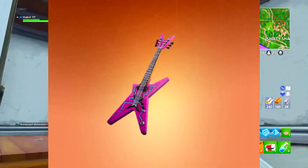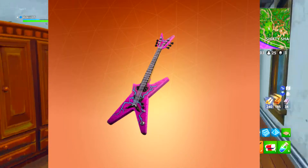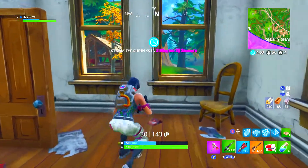Coming in at number 7 we have the Six String back bling, which comes with the Power Cord skin. Who doesn't want an electric guitar on their back just running around the world of Fortnite? Like, that's sick.